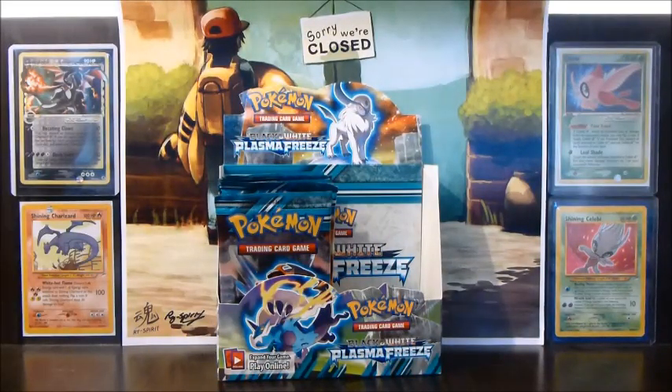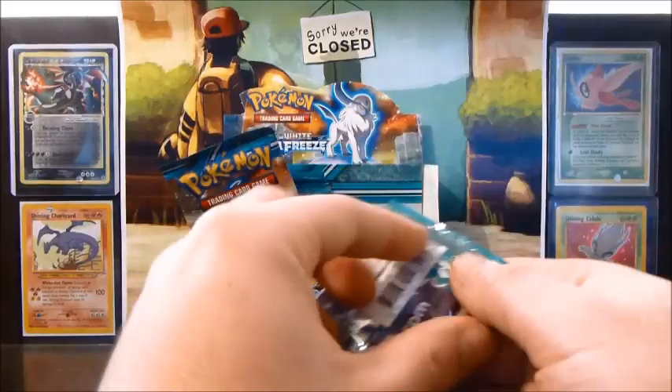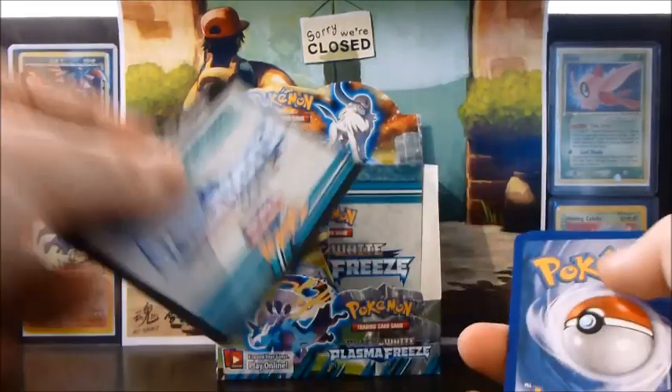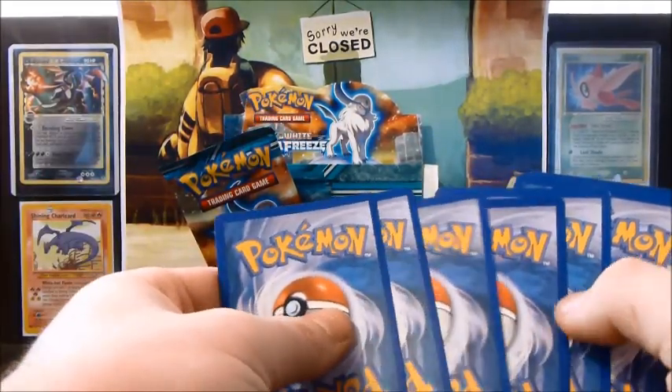But yeah, at least it's an EX pull — it's better than a non-EX pull. Let's hope if we get some full arts they'll be the high-end ones: Deoxys, Thunderus, one of the trainers — that would be so sick. Juniper would be amazing.